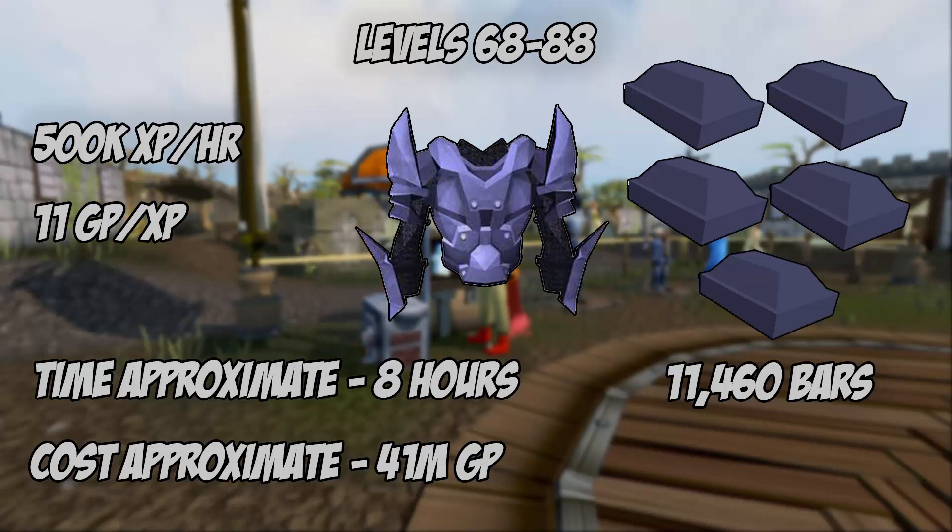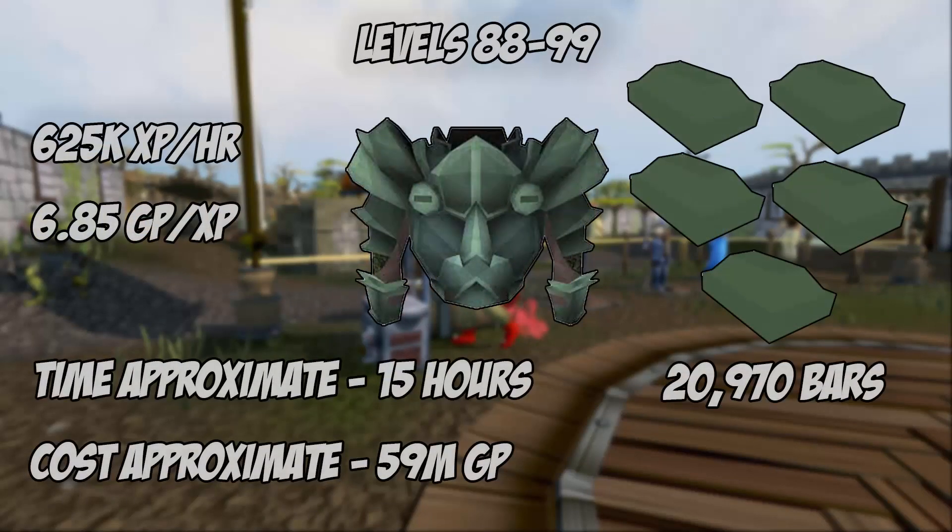Levels 68 through 88, the highest experience yielding item is the mithril plate body. It gives 250 base experience and uses 5 bars per item. You will need 11,460 mithril bars. It yields 500,000 experience per hour and costs around 11 GP per experience. You will be doing this method for approximately 8 and a quarter hours, costing around 41 million GP.